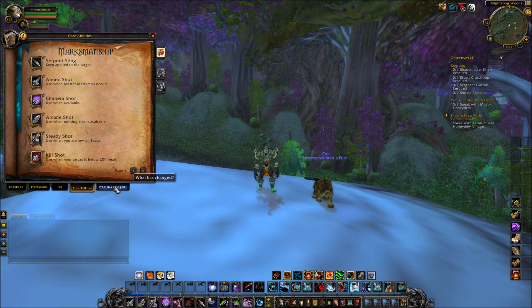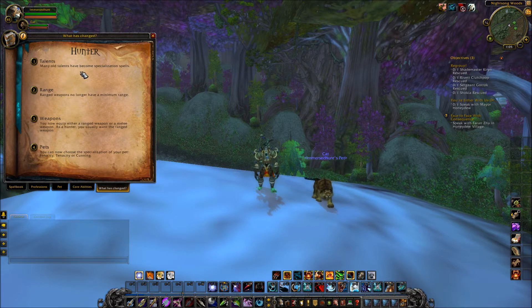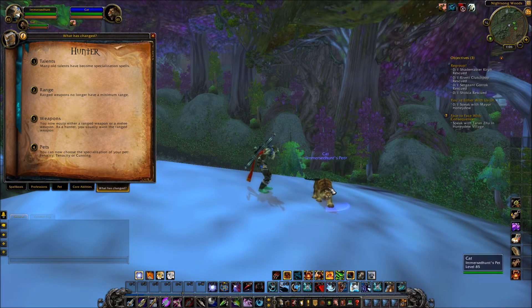Let's go into what's changed. Many old talents have become specialization spells. Range weapons no longer have a minimum range — on live right now there's a five-yard minimum, but that's changing. So if a warrior runs in at low health thinking he's all that, you can just shoot him in the face. He's gonna think twice about doing that again.